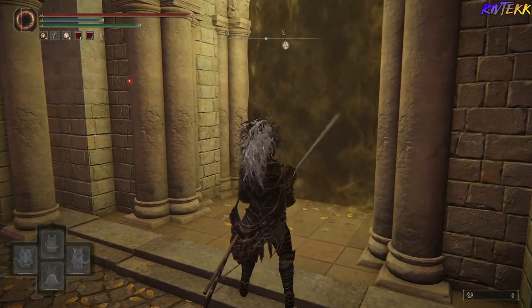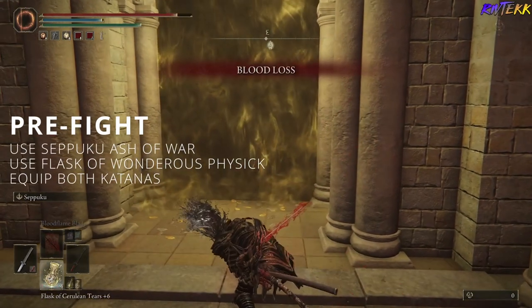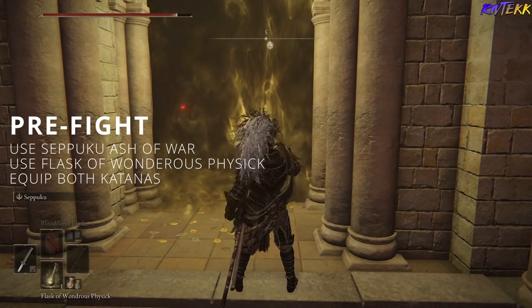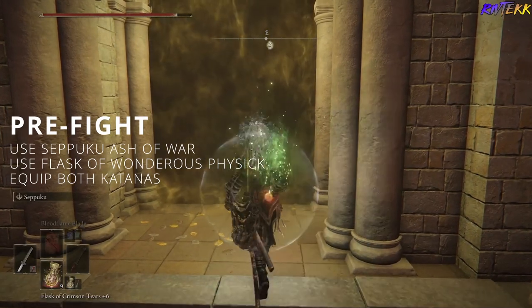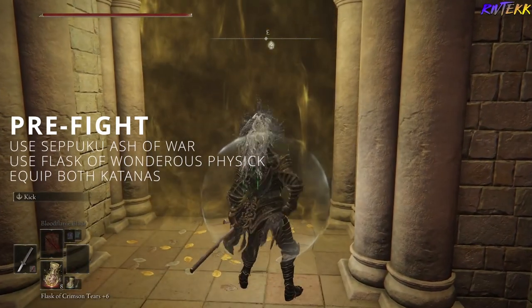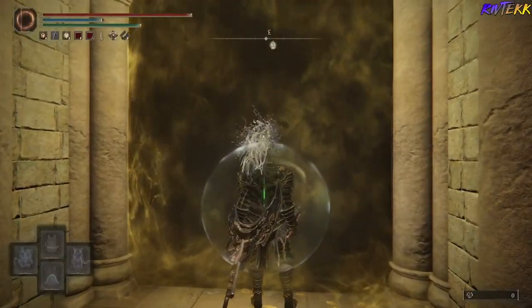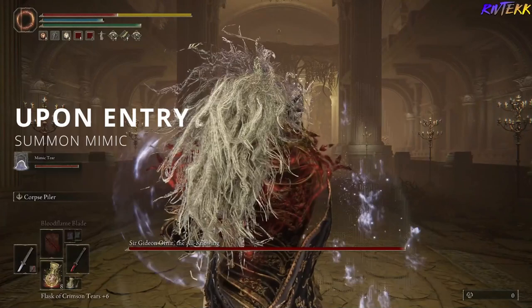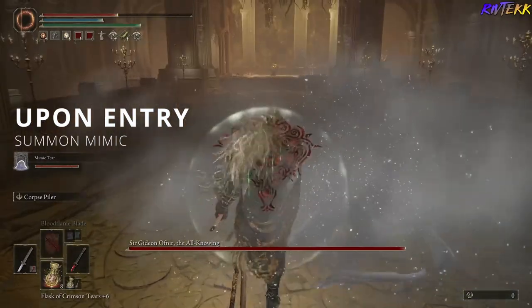Alright guys, so before you start the fight, you're going to want to use your left-hand Uchigatana and initiate blood loss by using Seppuku. Then you're going to want to pop a Flask of Wondrous Physick. I have the Bubble Tear and the Endurance buff. Next, you're going to want to summon your Mimic.